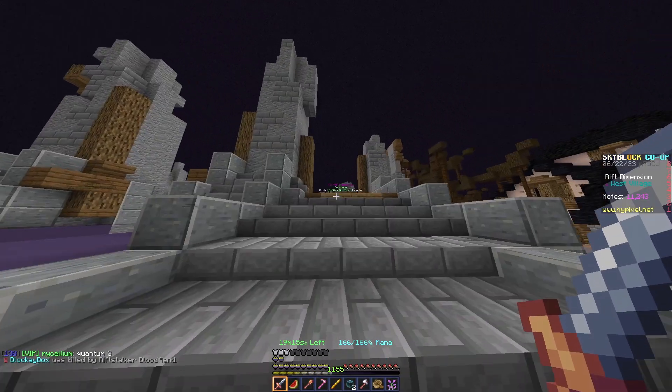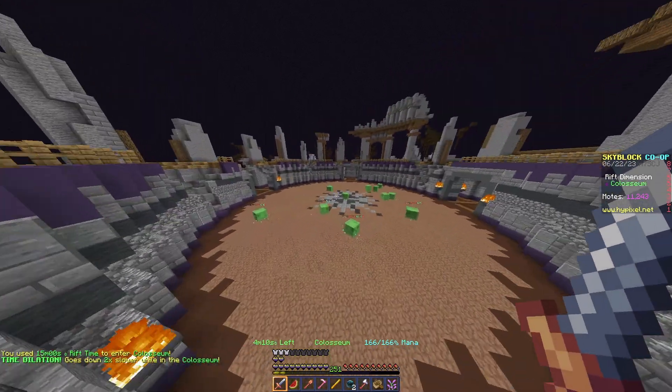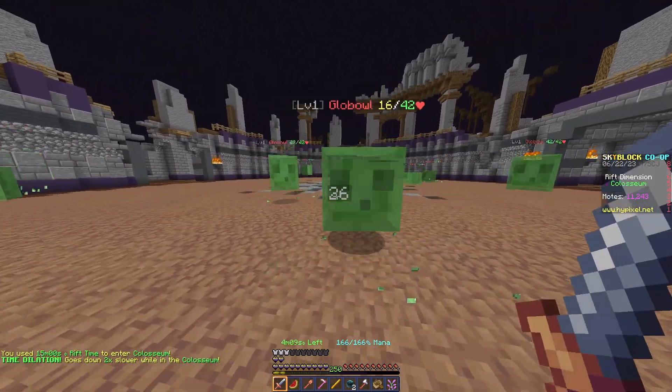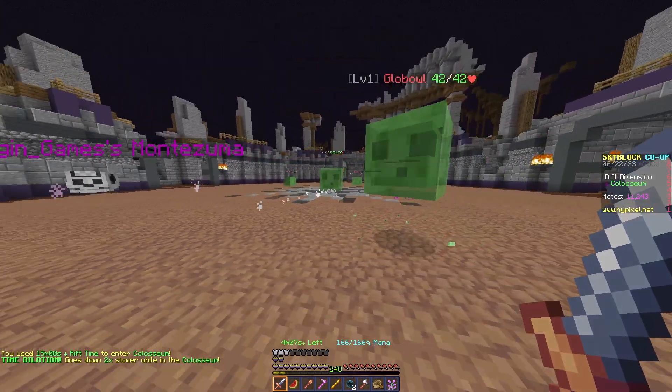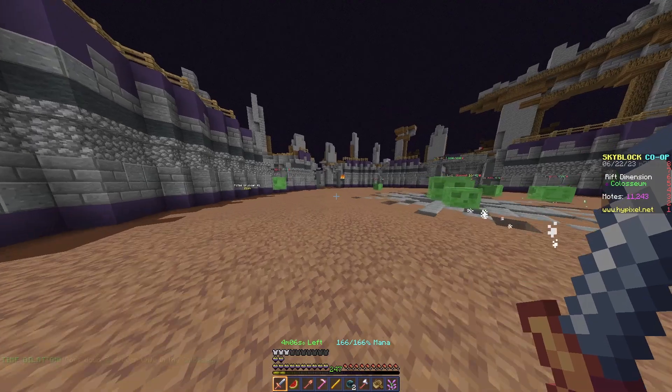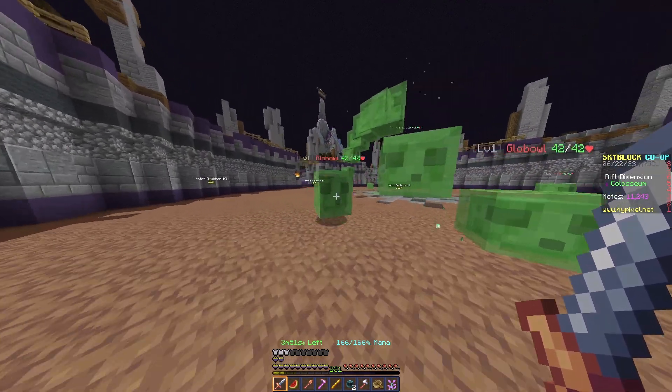Now it's time for the Coliseum, which takes 15 minutes of your Rift time — but that's fine. To start the fight you need to hit these guys into Bacne, as I like to call him. Once they're in, you'll see he starts growing tentacles.